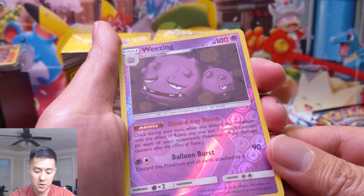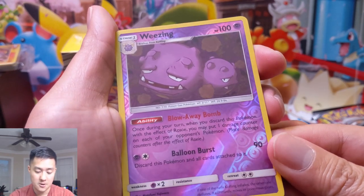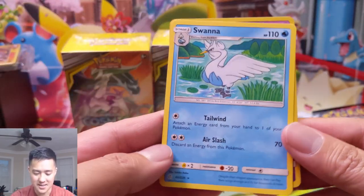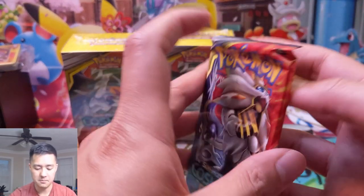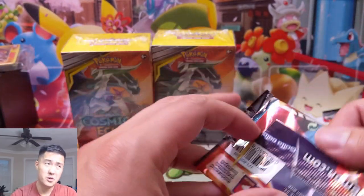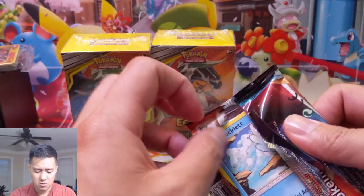Wheezing: Blow Away Bomb — once during your turn when you discard this Pokémon with the effect of Roxie, you put one damage counter on each of your opponent's Pokémon. Wheezing always has these interesting effects these days. Then a Swanna — I see nothing interesting here. Pretty cool Wheezing card though. Although it only applies if you use Roxie, which is a cool card.